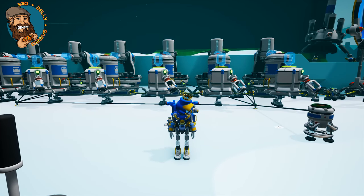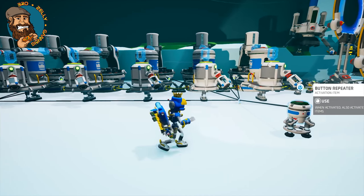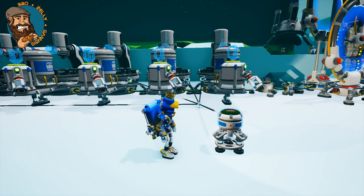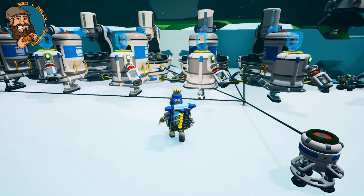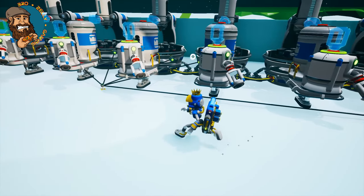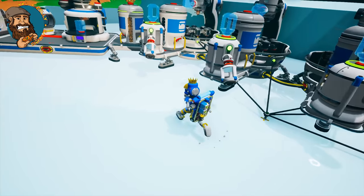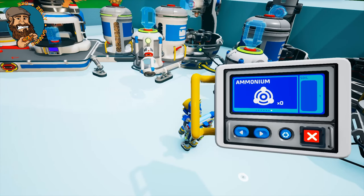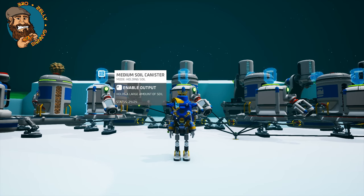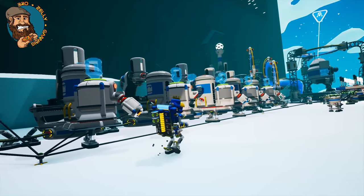We're going to activate that and... it's going to do nothing. Show me your button repeater, do your thing. Why aren't you going? You've got power. Oh, you haven't got soil — that's so silly! That's all my fault. So what we're going to do is flick all these and get them to empty. I was wondering why they weren't going — well, it's human error, it's Zelly error. Now they're all going, they're going to spin and they're going to constantly spin.